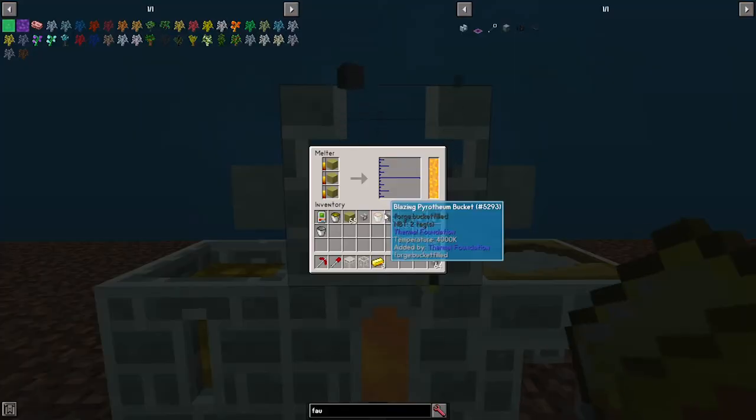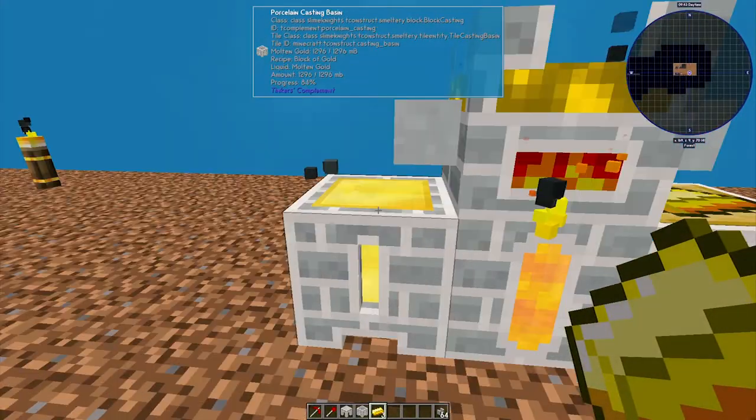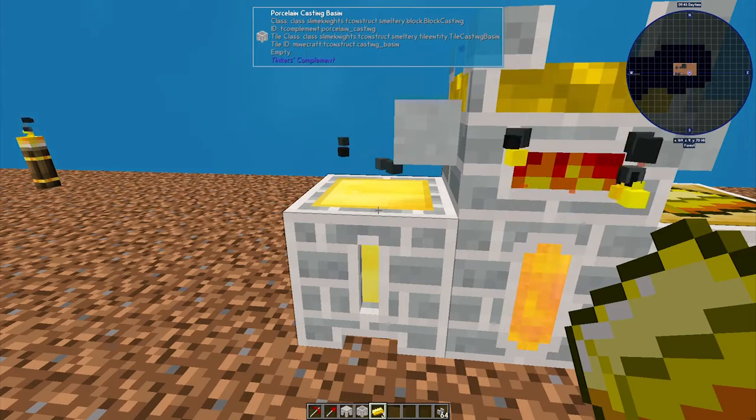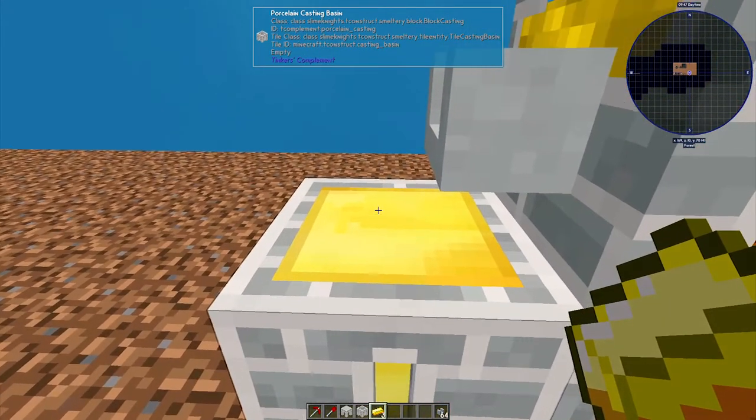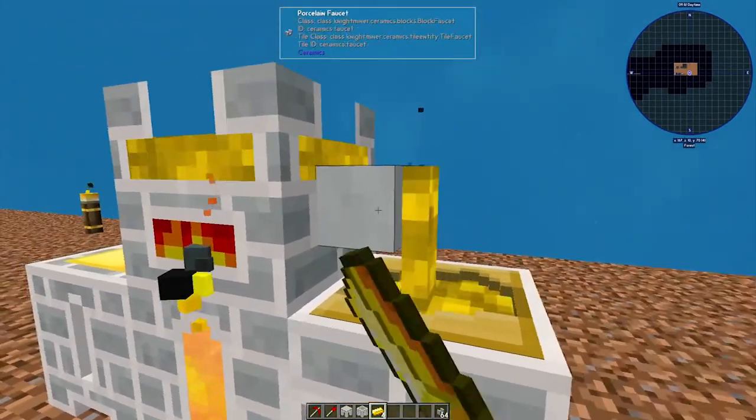This is better than using a traditional furnace because every gold ore will give you two ingots. So by doing three gold ore, you're getting six ingots, which is better than cooking it in a traditional furnace. The process is slower the more ingots there are, so it takes a little bit longer to convert into a gold block than it is to convert into a gold ingot.